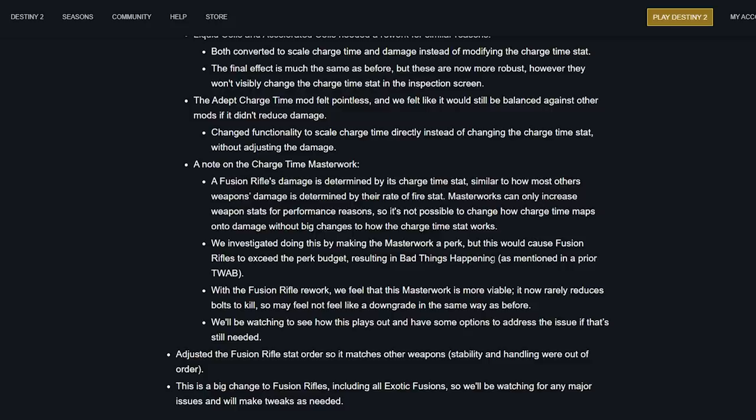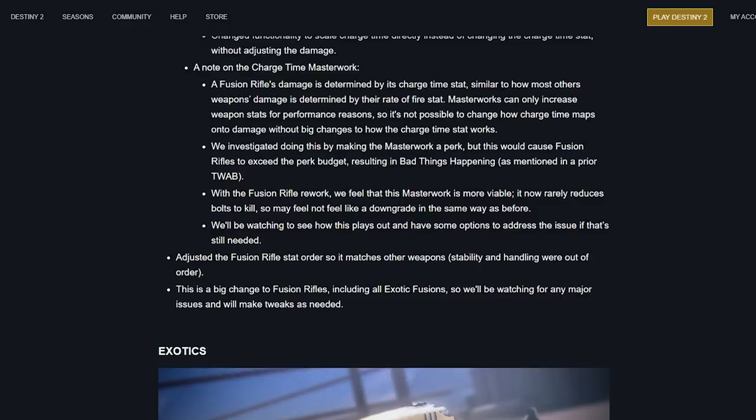Making the masterwork a perk would cause fusion rifles to exceed the perk budget, resulting in bad things. With the fusion rifle rework the masterwork is more viable — it now rarely reduces bolts to kill, so it may not feel like a downgrade in the same way as before. The fusion rifle stat order was adjusted to match other weapons. These are big changes to fusion rifles including all exotic fusions, so they'll be watching for any major issues.